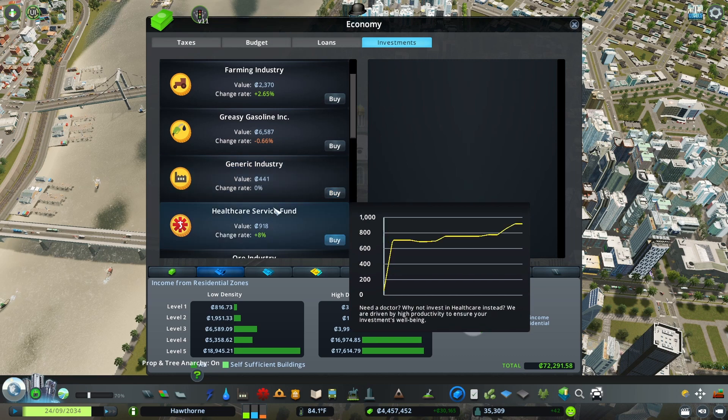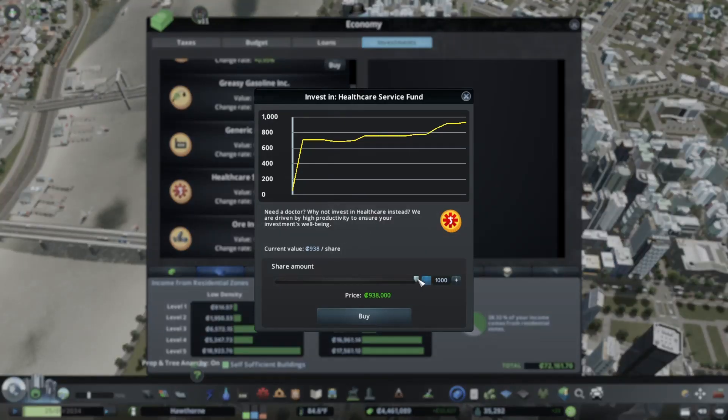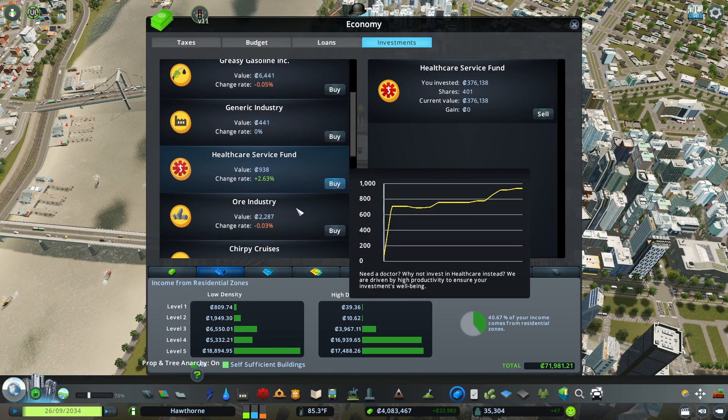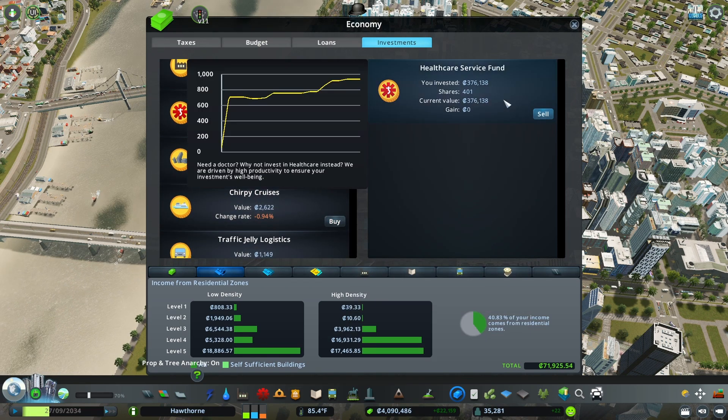I can make an investment in healthcare services - the price looks good and I could buy a lot of things. It seems to be going up, so hopefully I can get in while it's a little lower before it grows. I have this investment now - I actually have to monitor this. The logistics investment might increase as traffic gets better, and I am looking at improving traffic, so I'll buy one of those as well.